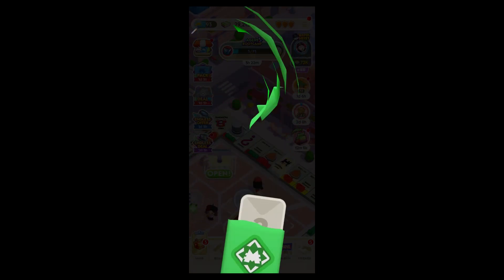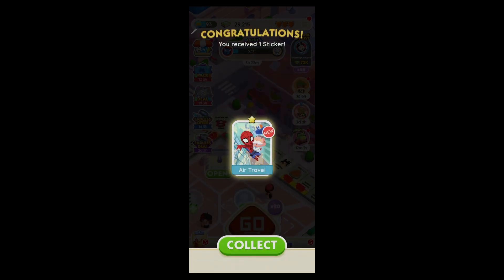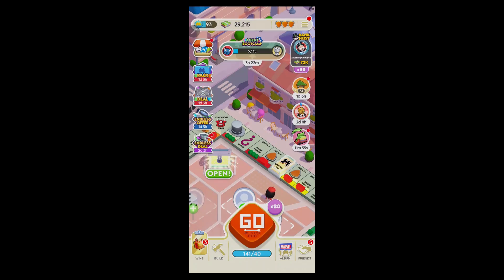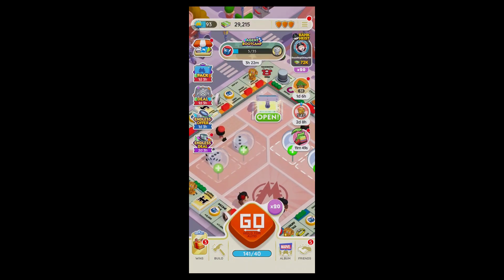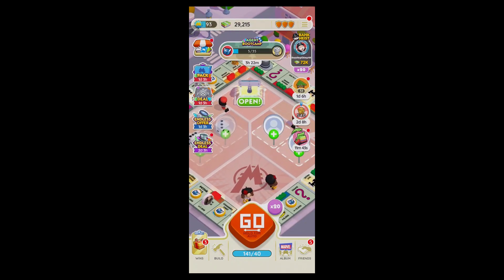When you land on a property tile, you can buy it or upgrade it. Upgraded properties earn you more rent when other players land on them, which is key to building your wealth. You should also keep an eye out for special tiles like Chance and Community Chests. These tiles can reward you with extra points, give you bonuses, or even send you to jail, just like the original game.